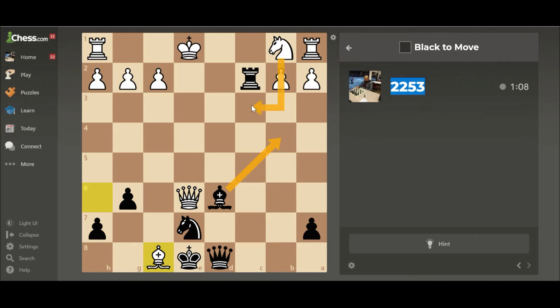If he blocks with the knight on c3, then queen d2 check, king f1, queen takes f2 is checkmate. After bishop b4, he cannot block with the knight on d2 because I will take, so he's more or less forced to go king to f1. Then I have queen to d1, and he's forced to block with his queen, at which point queen takes queen is checkmate.